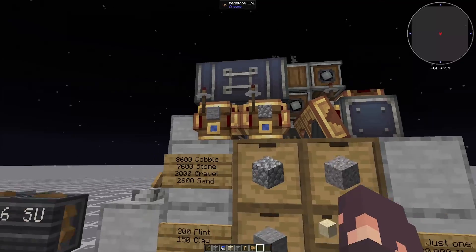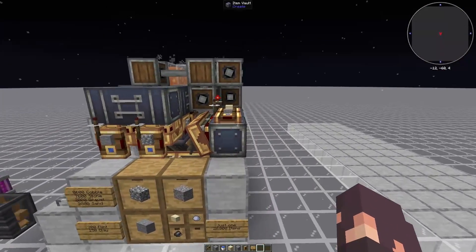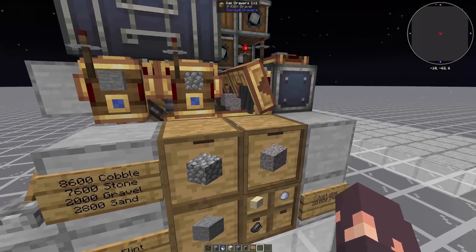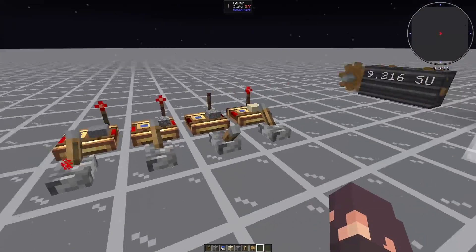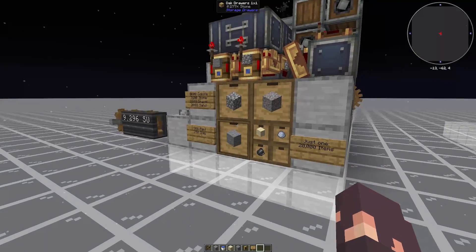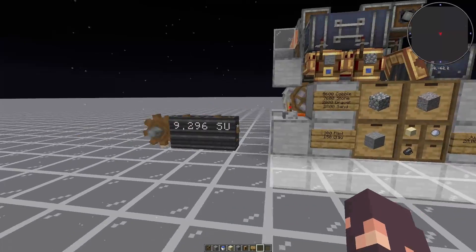It's really versatile. I have redstone links set up so that if you don't want sand for a bit, you can just power the funnel that produces sand and store only gravel, which would then up your rates. If you're only using gravel, you can get 20,000 of any of these four items per hour, which is nuts.